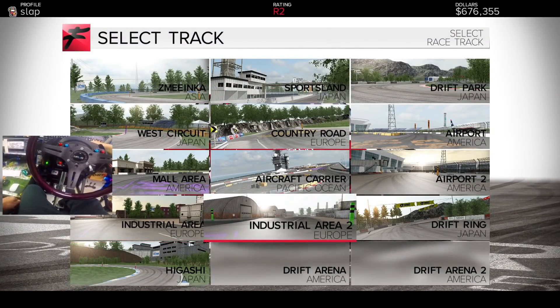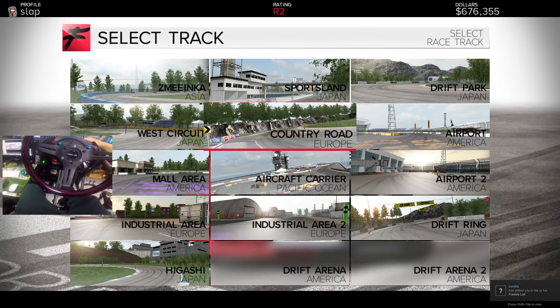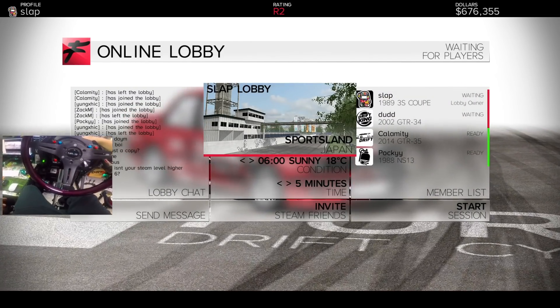We're going to change it up to Drift Ring Japan, then Airport 2. What is your favorite section on Furidashi? We're going to try Sportsland Naminashi right now — we're going to see how this goes.